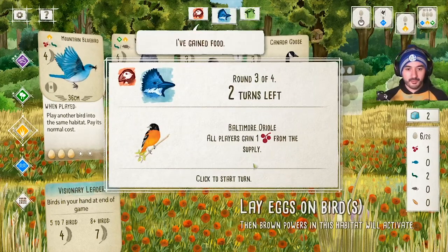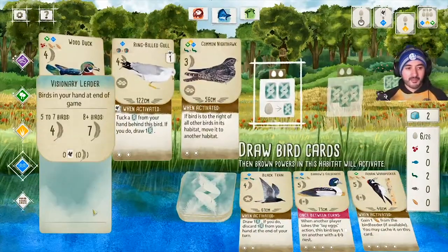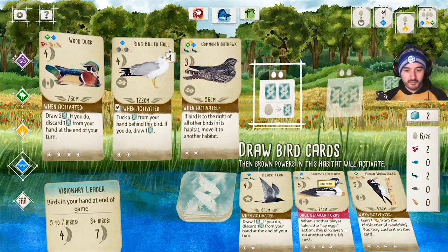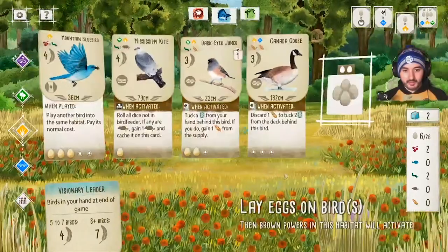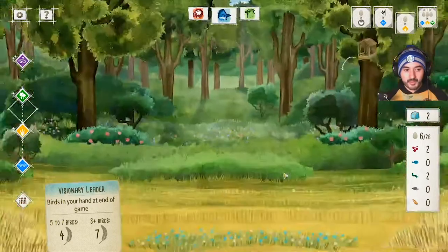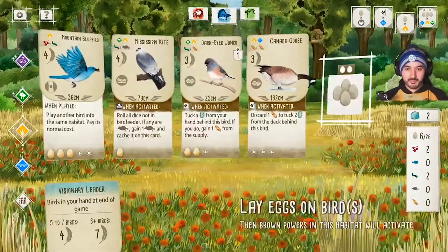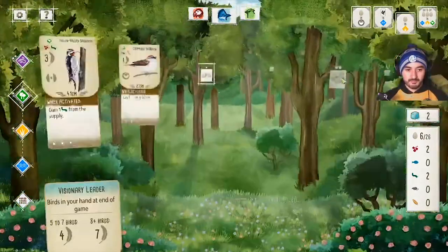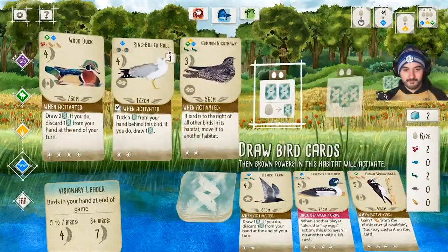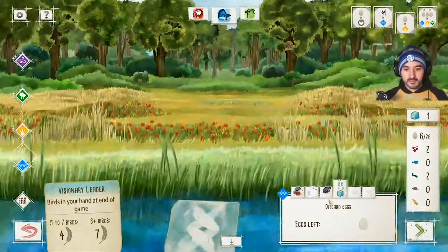Someone played a bird and gained food — when that player gained food we all gain a berry. Two turns left. Now I need to think about my end-of-game goal — I need lots of birds in hand. I probably need to start drawing bird cards. I don't really need food. I can also give up an egg to draw an extra card. I'll move the Nighthawk to the draw-cards biome and then lay lots of eggs next turn.